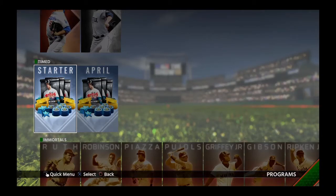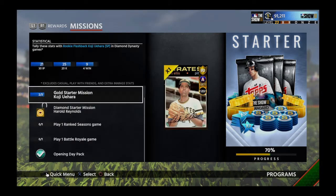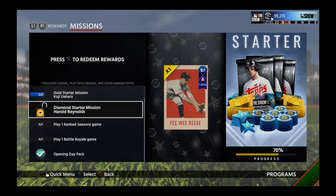Hey, welcome back everybody, this is Chubby Hubby 12 here again with another mission completion video — my favorite type of video to do for you guys. Same as last year, they give you two starter missions if you pre-ordered the game: one gold and one diamond. We're going to do both today. I've completed one as of right now and you find them under the starter programs — we've got Koji Yuohara, the gold one.